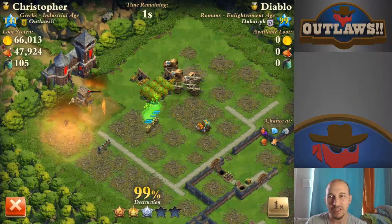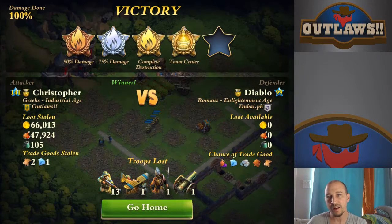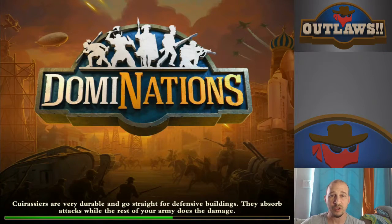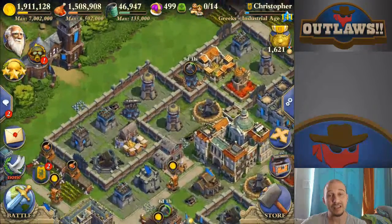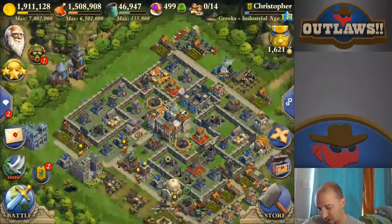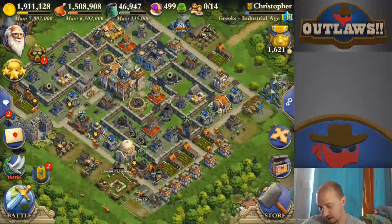The speed rally is one of the harder ones to use, but it is also one of the rallies that will allow you to get through bases. If you're sitting on rallies for too long, you're not going to get through a base naturally unless the opponent has a significant amount of XP or age level below you. So there you have it.